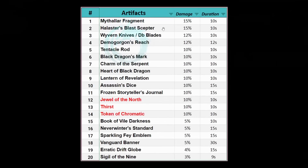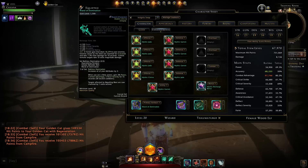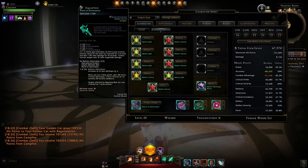In the current artifact selection, the Wand of Domination would sit near the bottom — just above the Book of Wild Darkness at 7.5% increased damage. We already have around 11 artifacts with a reliable 10% debuff, so there's no real need for another one unless it has some other special effect.